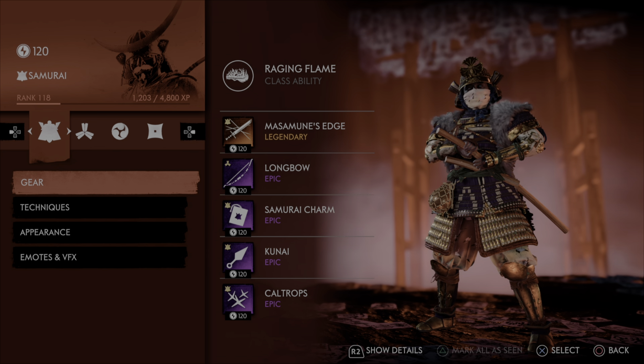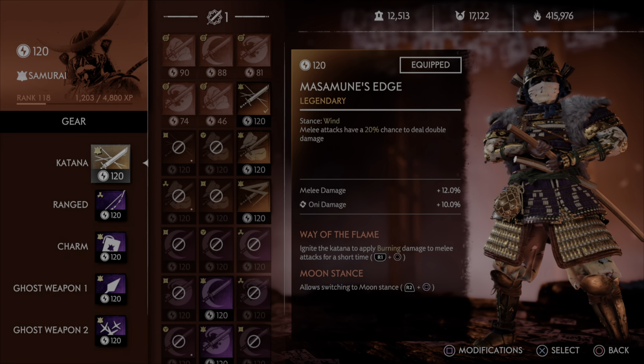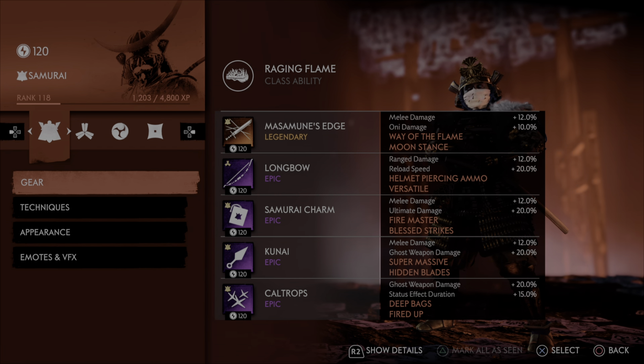Alright, so for this particular build, this is going to be a raw damage samurai build. We're going full damage on practically everything. This is a Masamune's Edge samurai build. If you didn't know, Masamune's Edge gives melee attacks a 20% chance to deal double damage. This works with your regular physical attacks as well as your ultimate, and it's going to allow you to do the most physical DPS that you can do in the game with this character.